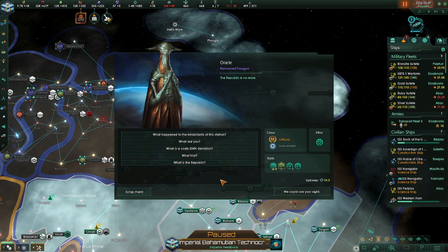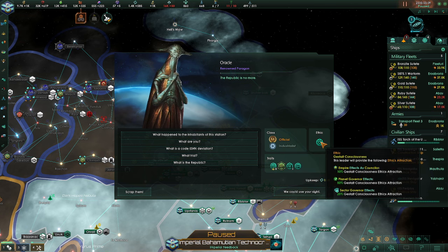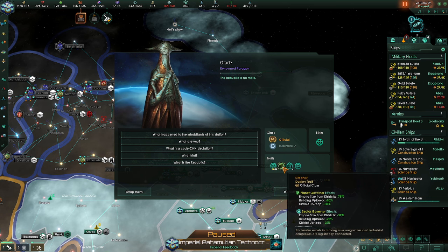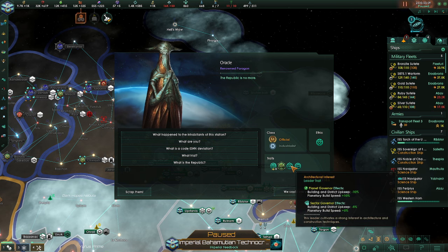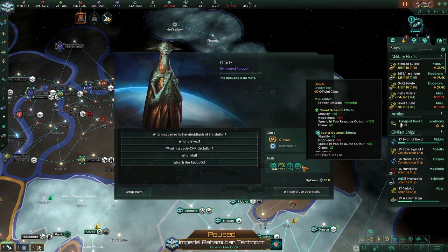We could use their insight or we could scrap them. They do count as an official — an industrialist. Their ethic is Gestalt consciousness, which is not us. They have Principle 2, which adds stability to an empire. They have Urbanist — gives them Planetary Governor. Emperor's size from districts is reduced by 75%. Building upkeep reduced, district upkeep reduced. They have Architectural Interest: Planetary Governor affects building district upkeep, planetary build speed. And Oracle — makes them immortal, with stability plus 10, happiness minus 10, touchless pop, resource output plus 10, crime reduction. Huge.